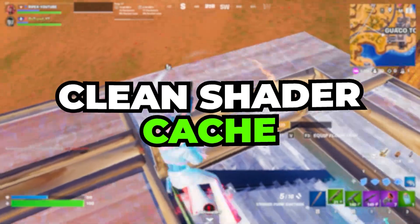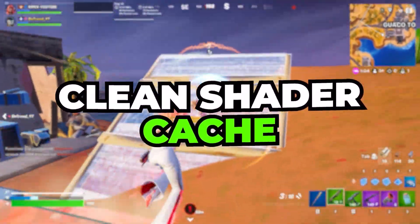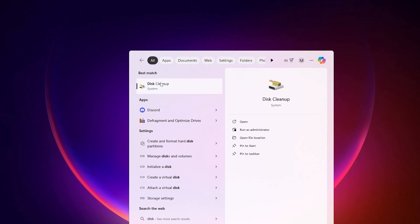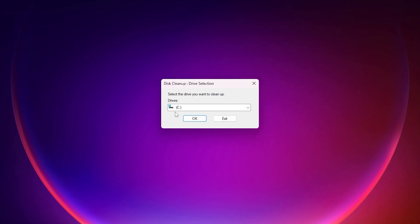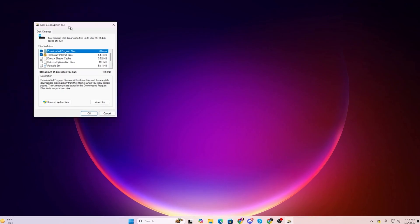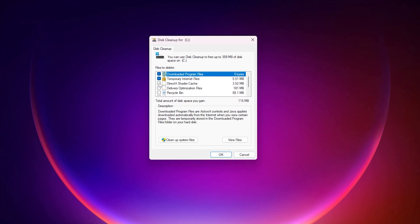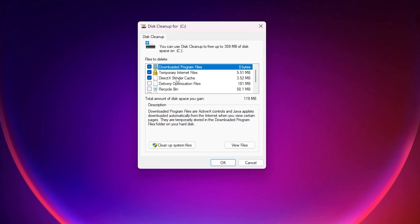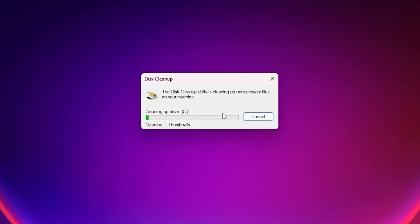Old or junk shader cache can also cause stutters and FPS drops in Fortnite. To clean it, go to Windows Search and search for Disk, then open Disk Cleanup. Select your C drive (the drive where Windows is installed) and hit OK. In the popup, find the DirectX Shader Cache entry, check the box — it shows 3.52 MB — then click OK and delete the files.